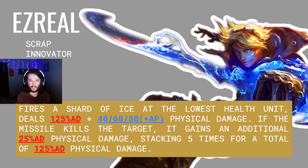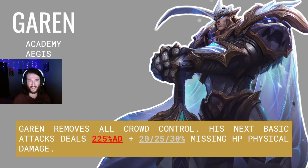Ezreal fires a shard of ice at the lowest health unit, dealing 125% of his AD plus 40, 60, and 80 plus AP physical damage. If the missile kills its target, Ezreal gains an additional 25 physical damage, stacking up to five times for a total of 125 physical damage on his spell.